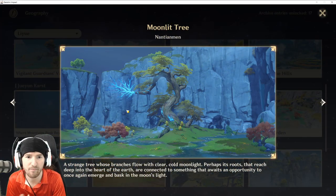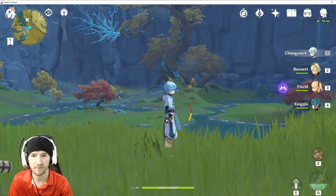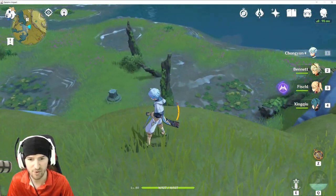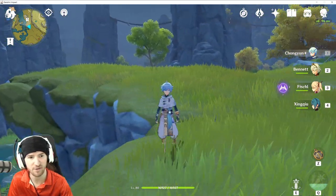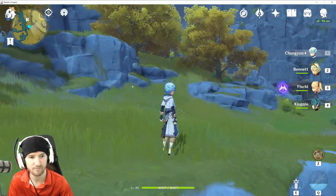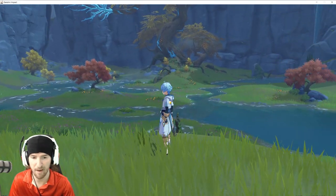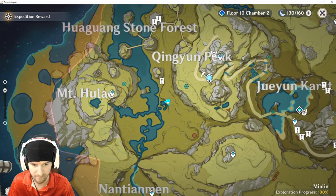Next up: Nantianmen, Moonlit Tree. This one should be located right here on this little ledge. You've got some broken tree stubs down here, a challenge down there — this is this little ridge line. And the tree. Map reference right here.